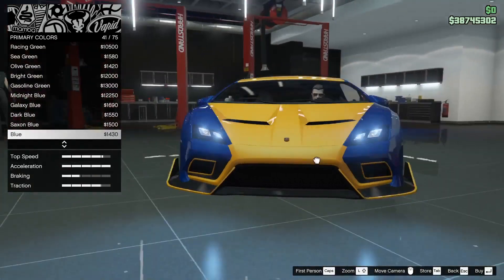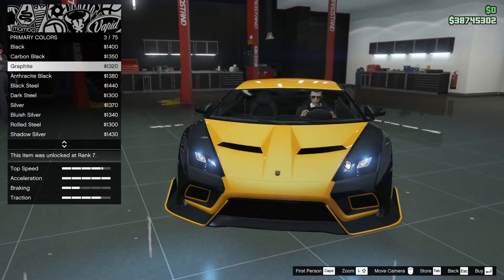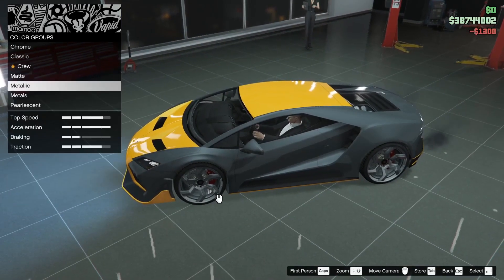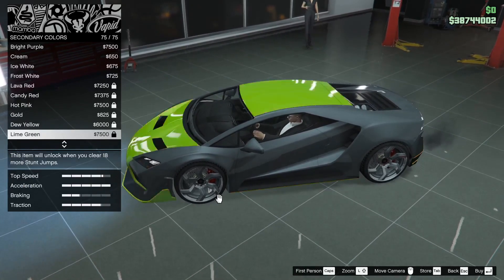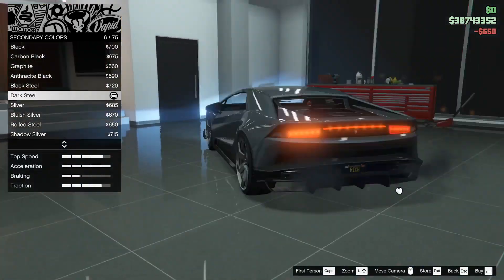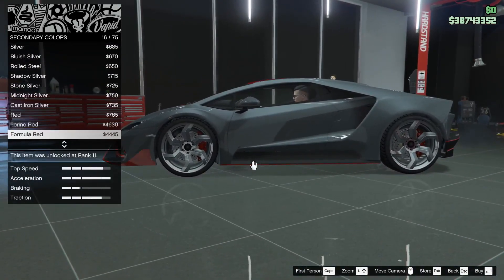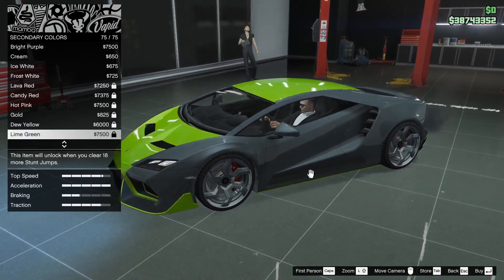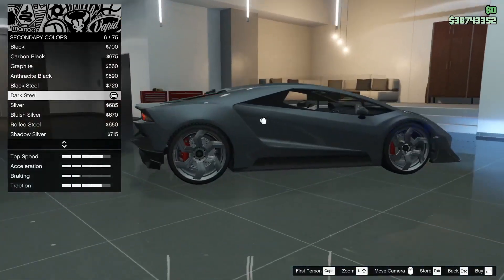Kalau ini warna biru, bawah sini warna biru semua. Gue sih pengen pake warna biru sih, tapi kita cobain dulu aja. Kita pakein warna dark steel. Gimana dark steel? Sebenarnya ini lumayan sih karena warnanya masih gelap, nggak terlalu kontras. Boleh lah dark steel sebenarnya, kayaknya dark steel keren juga sih. Kalau misalnya kita ganti warna terang, kelihatan semua bedanya. Kalau dark steel kayaknya masih oke deh.